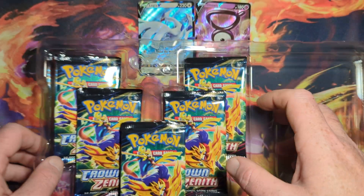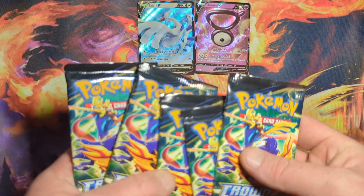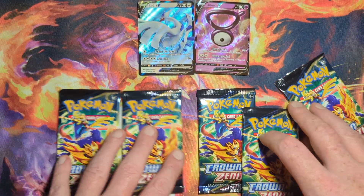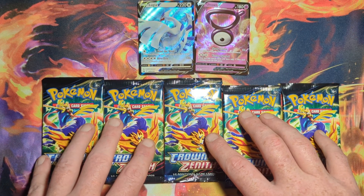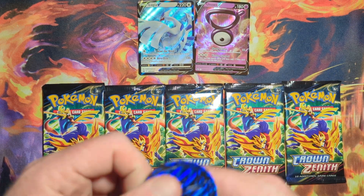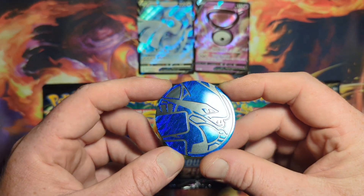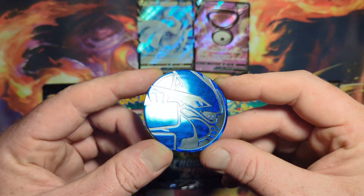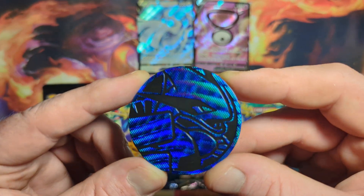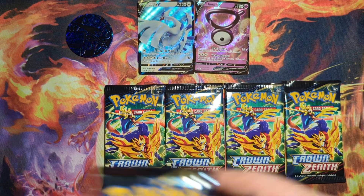There we go - we got five packs. One thing about Pokémon cards is that your floor ends up becoming a huge mess after opening a whole bunch, so cleanup ends up being a pain. What do you guys think we're gonna get? Streamer luck and YouTuber luck doesn't really bode well with me, but look at how cool this coin is - it's a pretty sweet Lugia coin. Okay, start left to right.